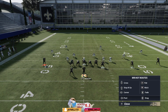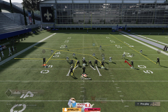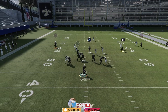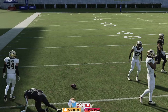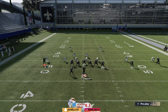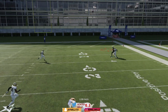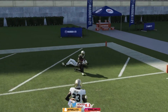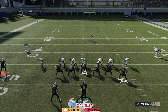Last play against man coverage is stutter curl seam. What you want to do is post route the solo side receiver, put circle on a streak just in case they get burned over the top. The running back route is going to kill man-to-man coverage, especially with a CMC or Aaron Jones type of back — that route should get very open. You still have the crosser and the post route as options.